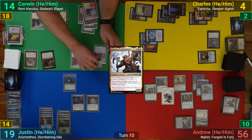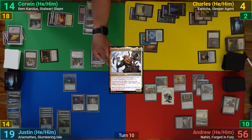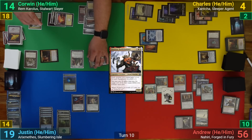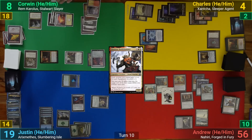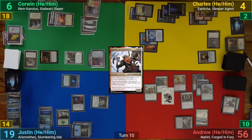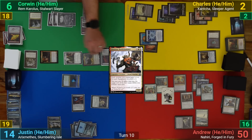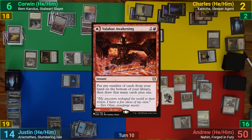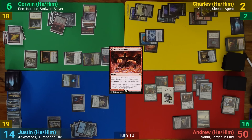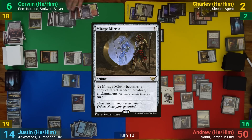Corwin draws and equips Sunforger onto Rem Carolos and goes to combat. He swings Rem at me and Mangara at Charles. Justin responds by activating Xantcha to ping Corwin for two and draw a card, doing it four more times. No one declares any blocks and we all take our hits. In his second main phase Corwin unequips Sunforger to grab Valakut Awakening, bottoming his hand and drawing two cards. He then plays Mirage Mirror and Land Tax, passing.